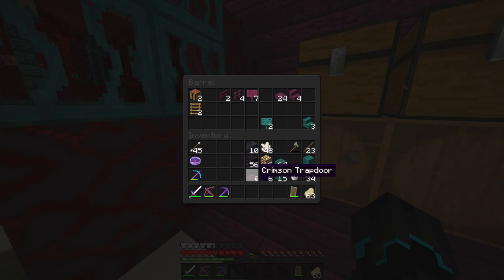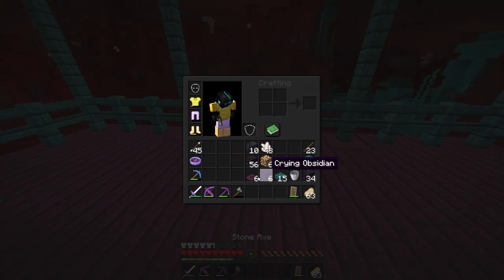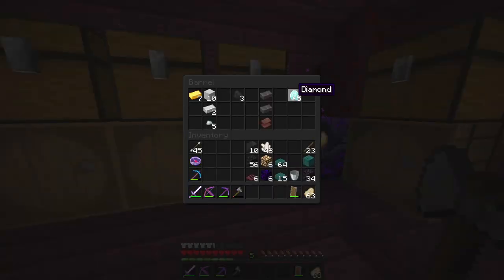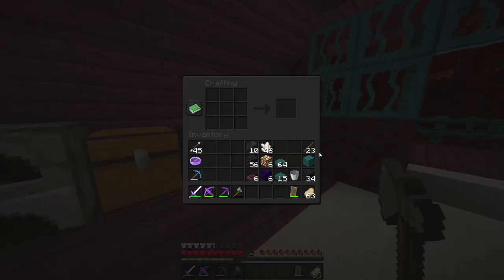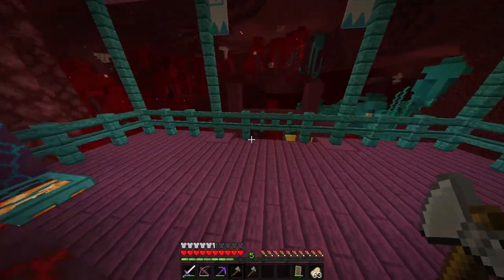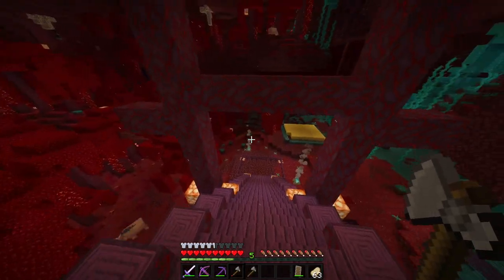I'm also going to bring these crimson trapdoors — that is going to be perfect. I grabbed a few things: crimson fence, crimson sign. I think this should be able to do it. I'm also going to grab some more warped planks on the way out. I really need a better axe than this — a diamond axe would definitely be tempting in the very near future because wood chopping is something I need to do a lot of.